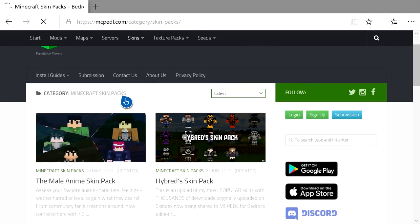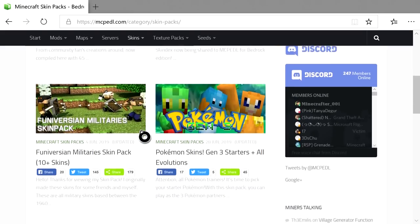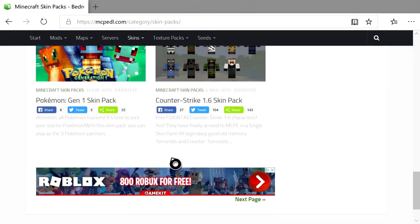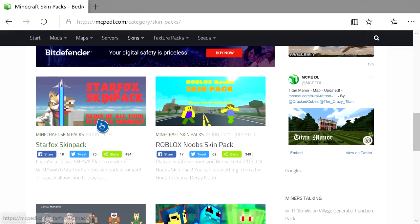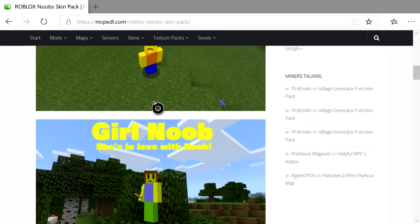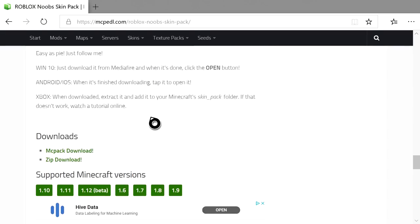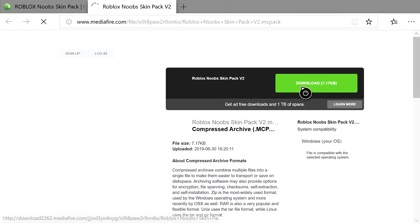You're going to see all these cool-looking skins for Minecraft. For example, we'll download the Roblox New Skin Pack. Click on the highlighted item you want — this works with any of them on the site. Scroll all the way down past the preview and go to the downloads section. Click MC Pack Download, and it's going to bring up a MediaFire link.